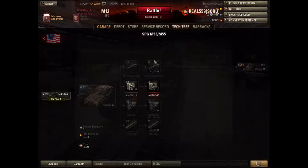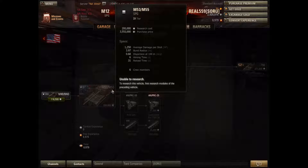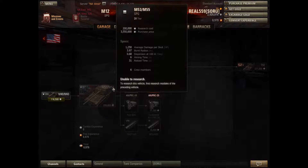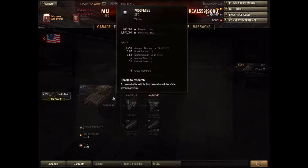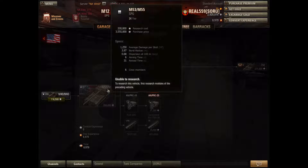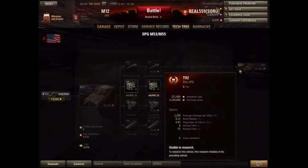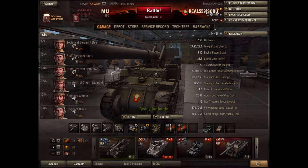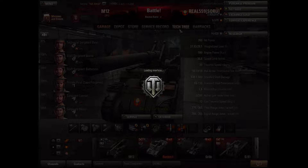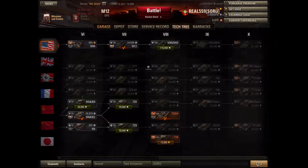Also, the tier 9 American arty is really overpowered — people actually choose it over the T92, probably because of the reload or because it's more well-rounded. I guess people like more well-rounded artilleries over massive huge cannons like the T92. But anyway, that's the only reason I'm going down that line — so if you're going for the T92, this is gonna be a nice jump compared to the tier 5 and 6 artys on this line.